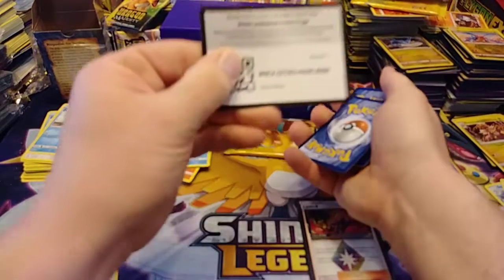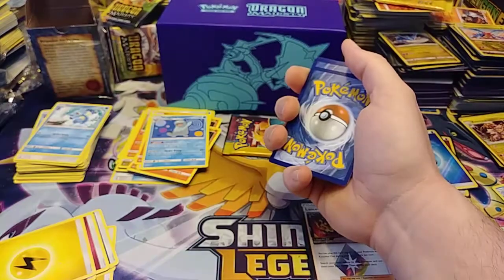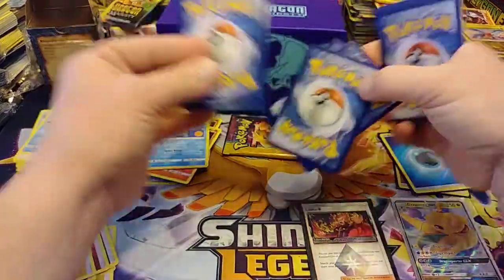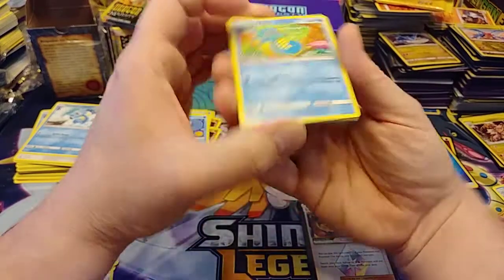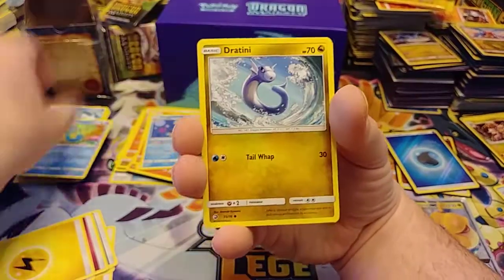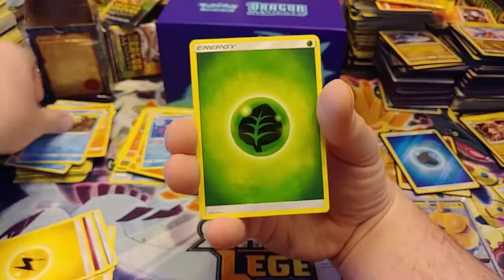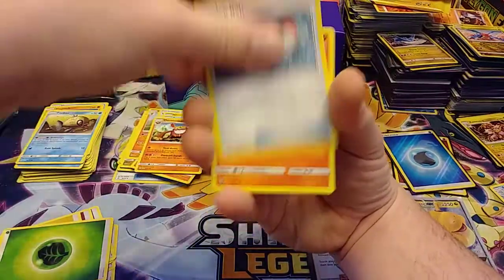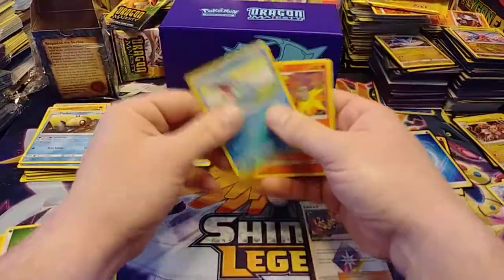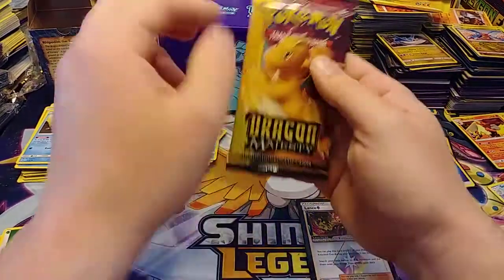Down to the nitty gritty here. My local Walmart still has some of these, so I always pick one up there. Reverse Totodile and a Blaziken. Yep, well this can still be an average box.